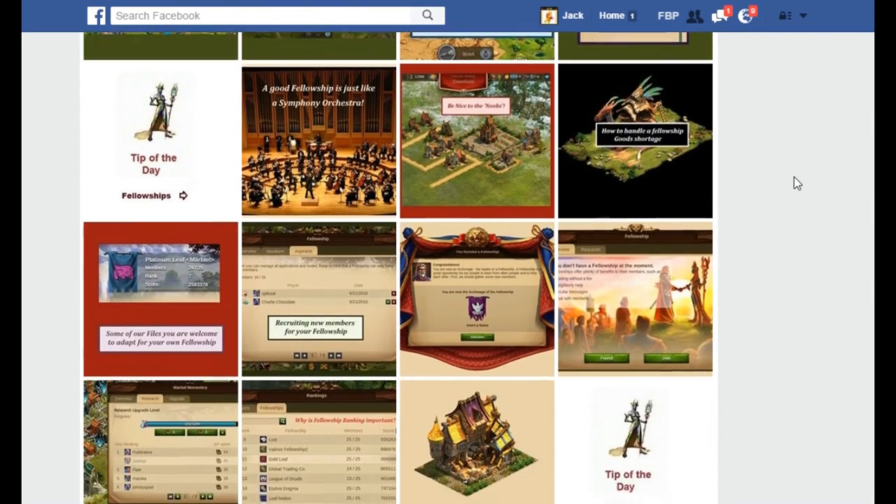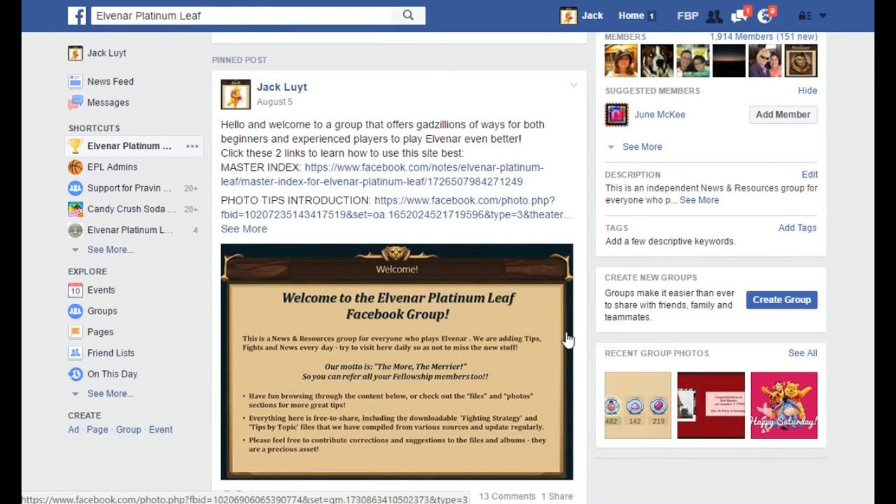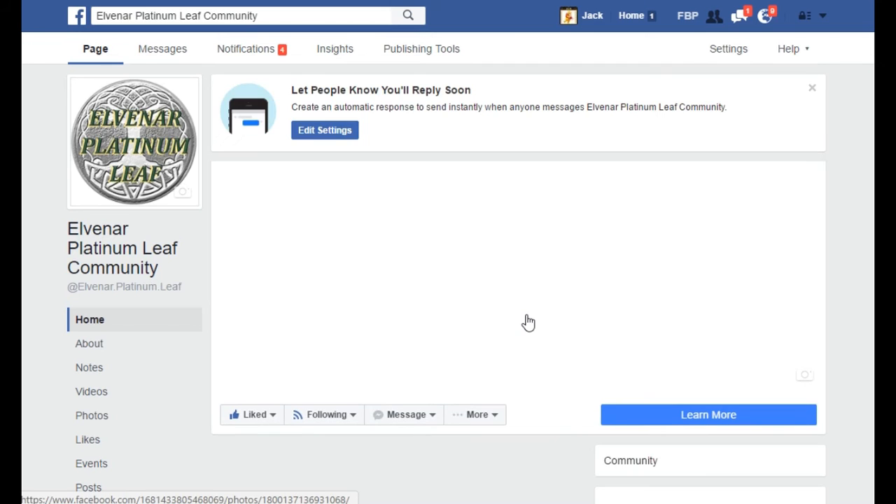Now let's just go and have a look over here. Remember I told you we've got a Facebook community page — the stuff on the community page is linked. So if you can't remember where the community page is you can just come here. There is a note here about everything you need to know about the Dwarves chapter. I want to go through the front door — there is the link for Elvenar Platinum Leaf community. We'll click that and it will now take us to the Facebook page.